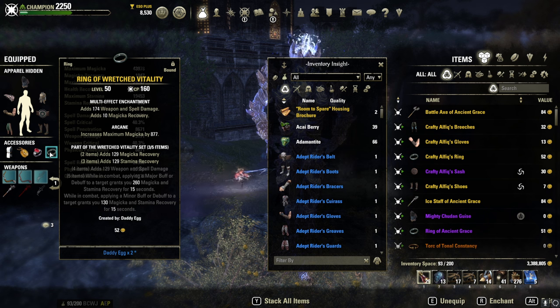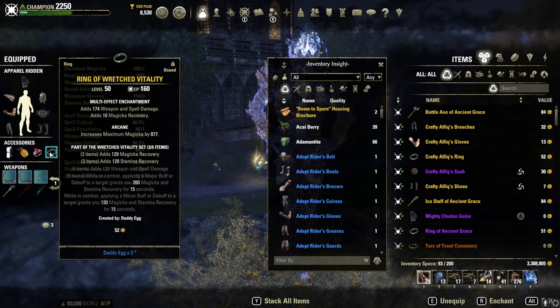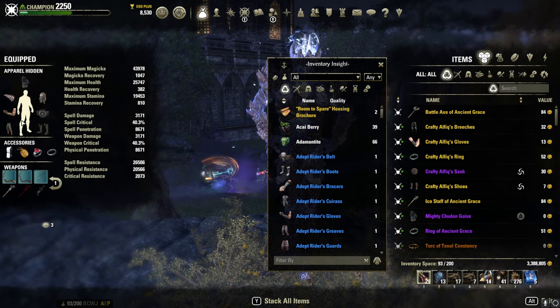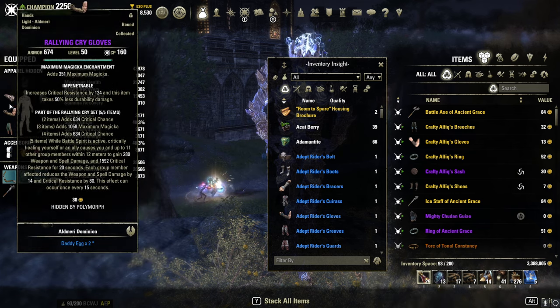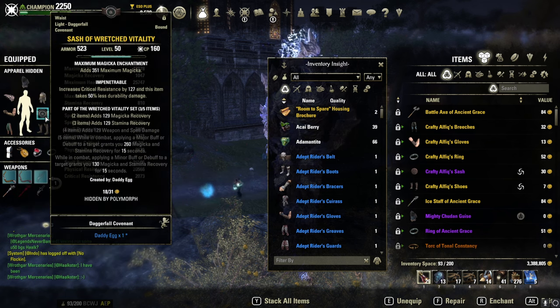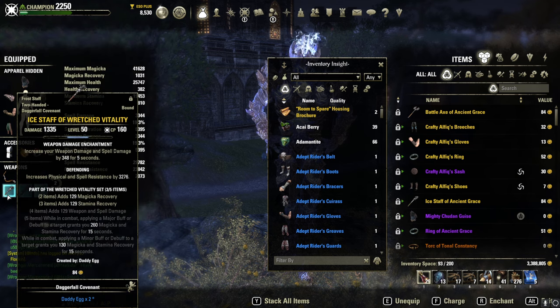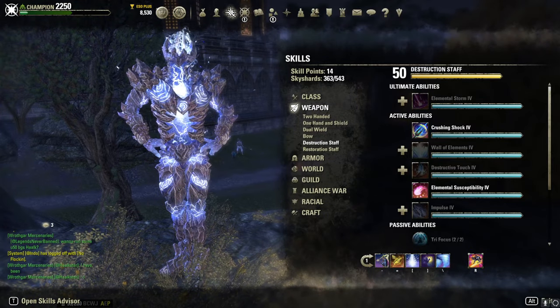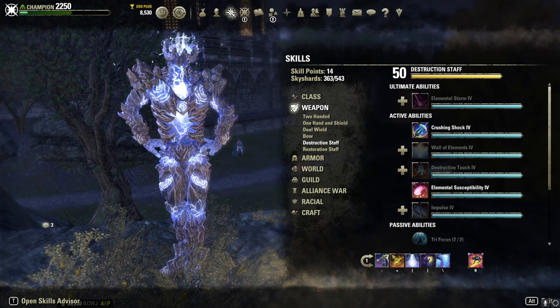I highly suggest Breton for Cyrodiil and battlegrounds — it's god-tier in both. In 1v1, High Elf or Dark Elf might be slightly better; Khajiit is probably the fourth best option for Sork. I did duel Monk and Lewis multiple times — even in a mirror match I was doing a little more damage because I ran all damage jewelry. But I learned you want all impen; there's absolutely no reason to run Well Fitted on Sork if you run Wretched Vitality on the back bar.